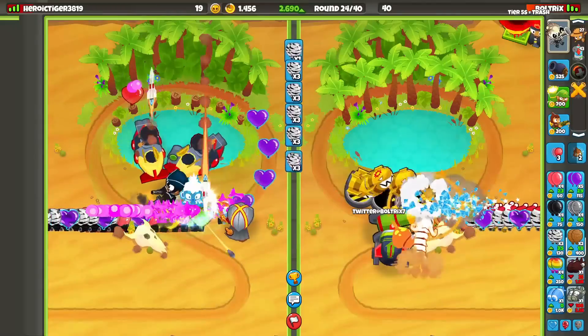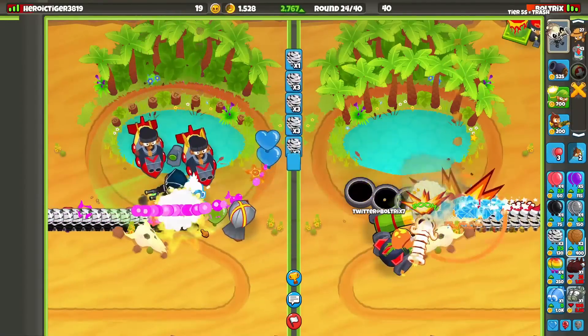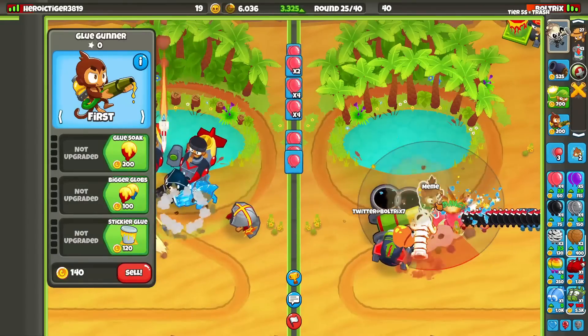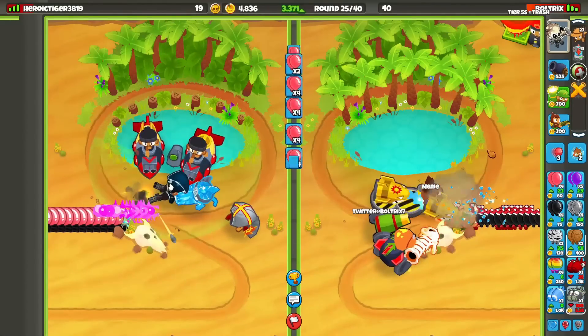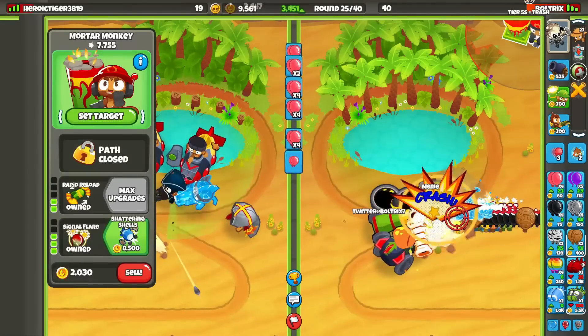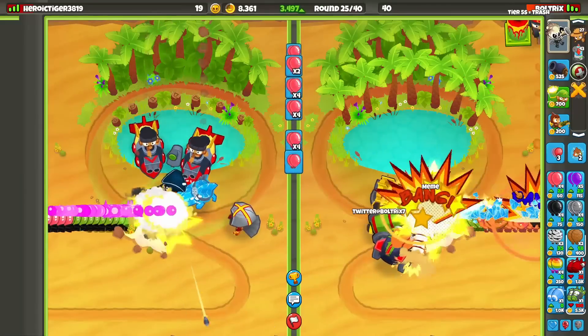We defend this here with Tower Boost. Maybe he didn't need the Tower Boost, but I was very scared. I've got to start eco-ing with Zebras here too. He's got Ice — Boomer Sub Ice, that's a commonly used strategy. He has Ice for DDTs. For DDTs on our side, we can just go for a Super Glue. We don't have enough money for a Super Glue right now, but we can go for some Mob Assassins, use those abilities, and that should pop down those DDTs for us.